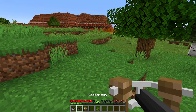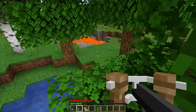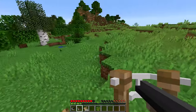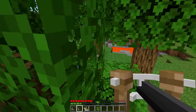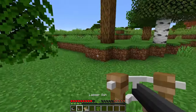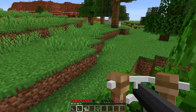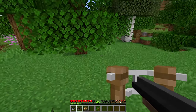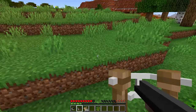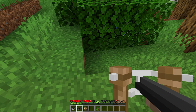That's the mod in a nutshell — it adds a bridge building gun and a ladder gun. The rope bridges look really, really cool, and if you're in a jungle biome they just fit right in. Aside from the aesthetics, they are functional as well — you can walk on them like a regular bridge. Maybe the mod author will expand into other gadgets in the future. If you're interested in downloading this mod, the link is in the video description. It's really easy to install, available for Minecraft Forge. Thanks for watching, check out the other mod showcases on my channel, and help me get to 7,000 subscribers!